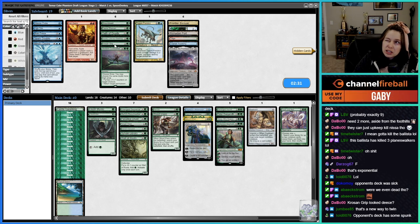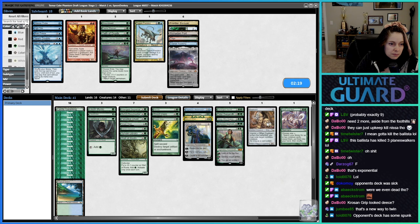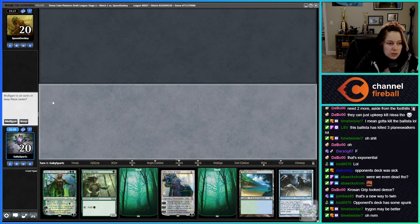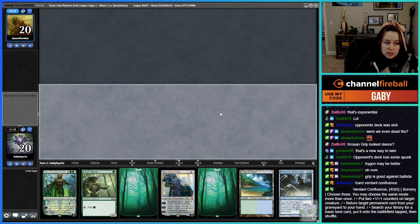Crow's and Grip was only really good against the Ballista, but it did look okay because that seemed like one of their big finishes. I'm not sure about the Harrow, let me cut that. Trigon could be good — maybe I should have brought the Trigon. Grip is good against the Ballista because no matter how many counters it has, it just removes it.